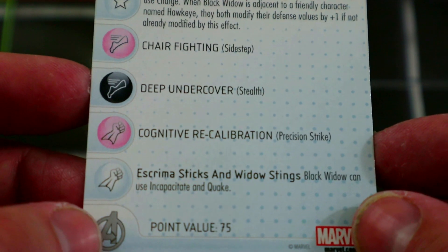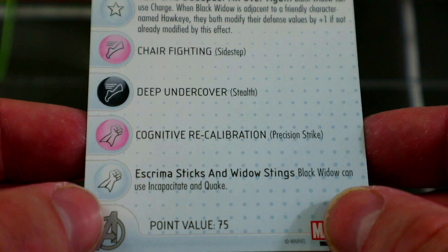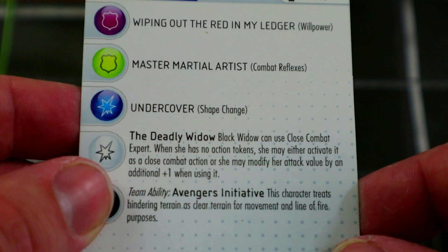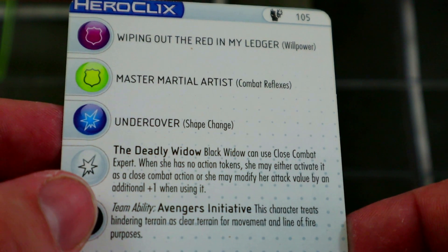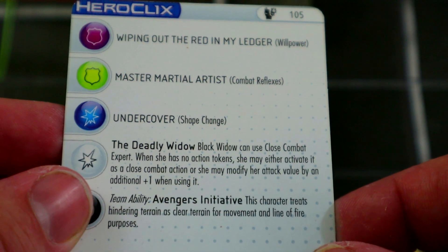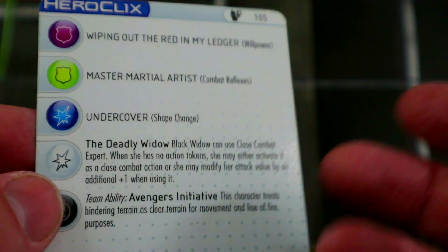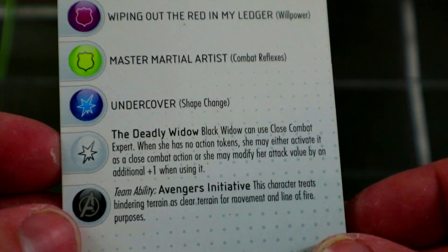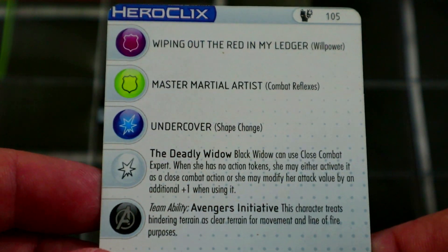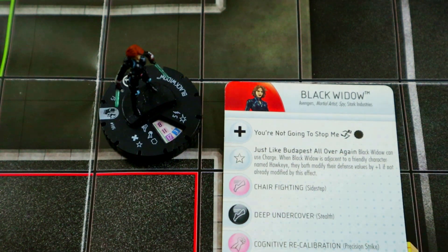Avengers Initiative lets her move through and see through hindering. She can use incapacitate and quake on her special attack power. Then she has a really cool damage power: she can use close combat expert. When she has no action tokens she may either activate it as a close combat action, or modify her attack value by an additional plus one when using it — essentially plus two attack, plus one damage with close combat expert, which is really good.